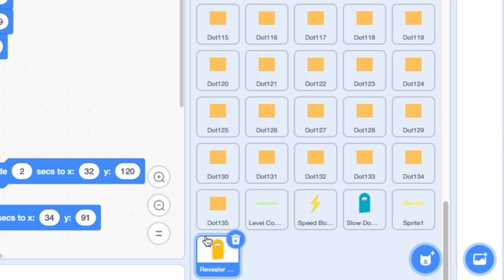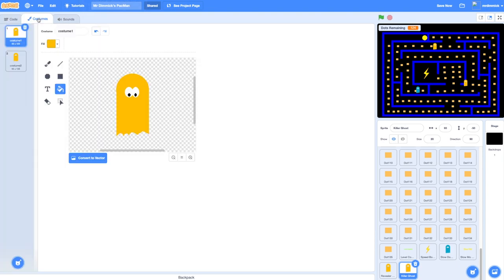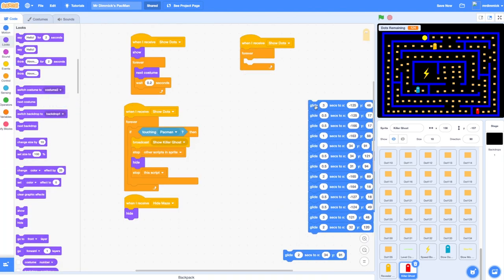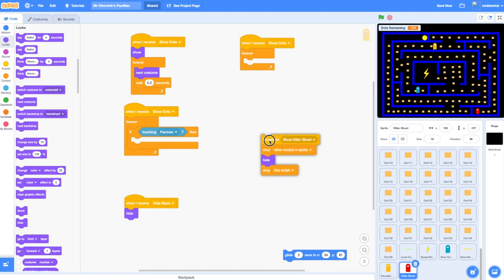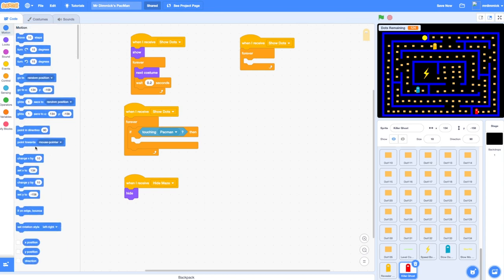Now I need to create the killer ghost. I'm going to duplicate the revealer ghost and call this one killer ghost. In the killer ghost, I'll go to costumes and change its color — because it's a killer, I'm going to use a nice strong red — and fill that in. Then I'll set the path and route for the killer ghost, deciding where it starts. I'll get rid of all the old glides and go-to's and change the code.